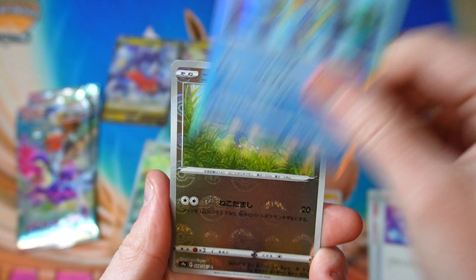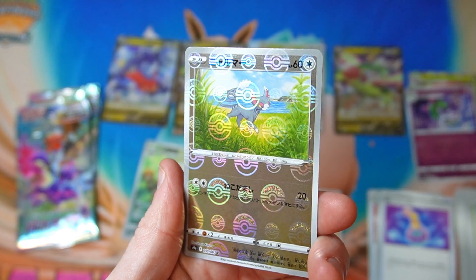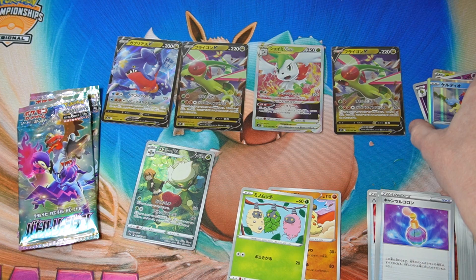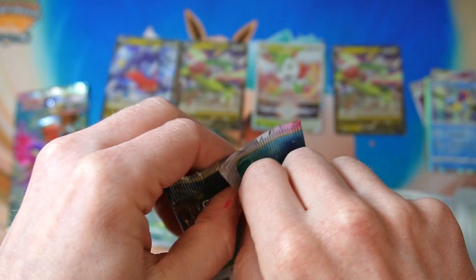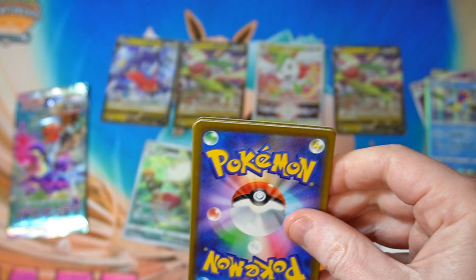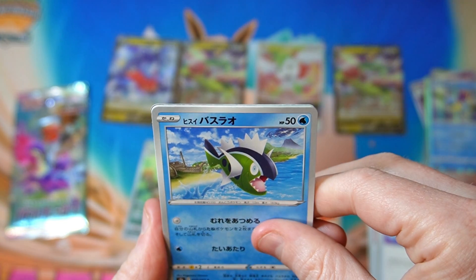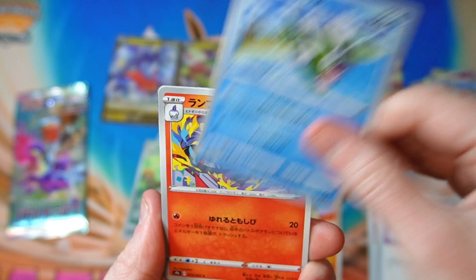Keldeo, and a tiny cat with Pokeballs all over it. That last pack before that one was pretty good - let's get some more like that please. Oh we might have something good in this pack. I can see a glimmer of something promising.